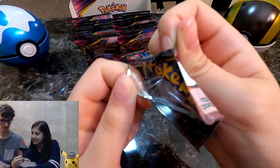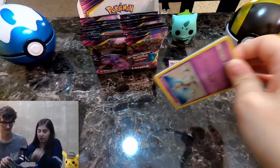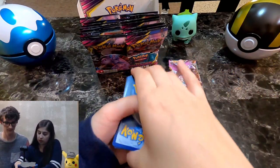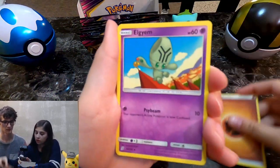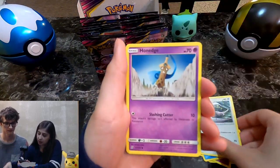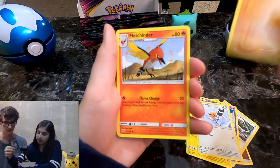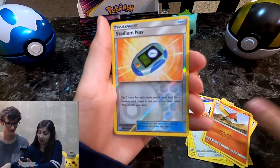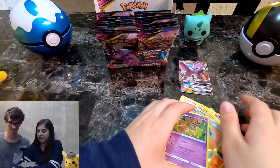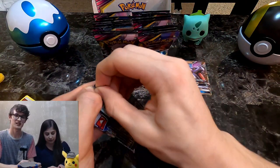Let's see what this is. Finally, here we go. Elgin, Pukumuku — I haven't seen that one — Honege, a Magnemite, Fletchling, Onyx, Fletchender. I think my luck has run out. Usually she's the one that gets all the luck. I'm sitting pretty good with this Aerodactyl GX.